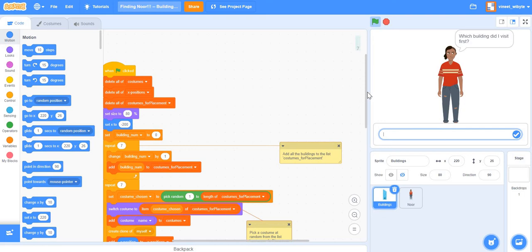After visiting those buildings, the game asks a bunch of questions. Once you answer them, the game gets over. But what if we want the game to run again and again — where the first time Noor goes to one building, then two buildings, then three, and so on? I'll show you how to do this so the game runs sequentially until Noor has visited all seven buildings, then asks questions.